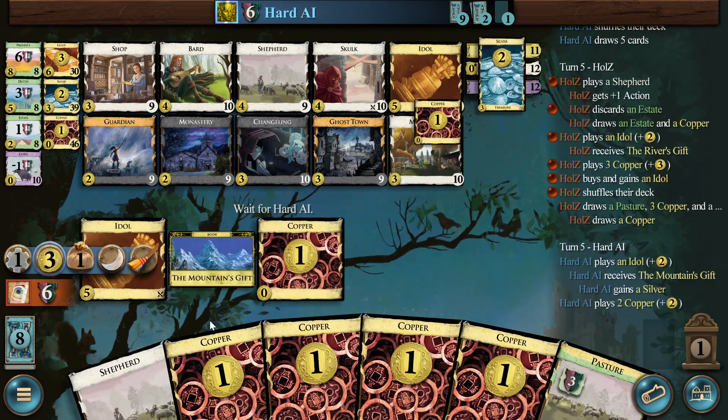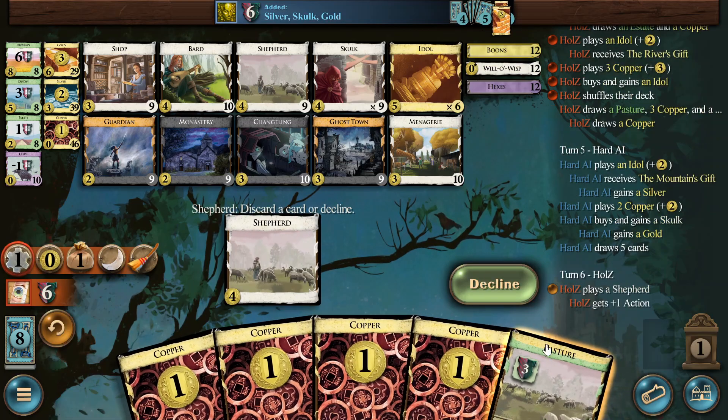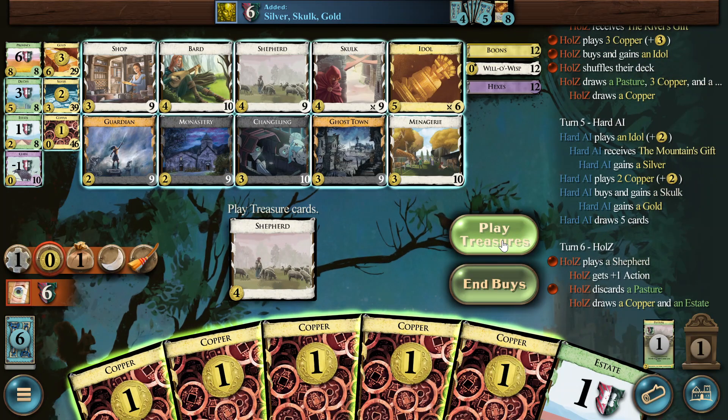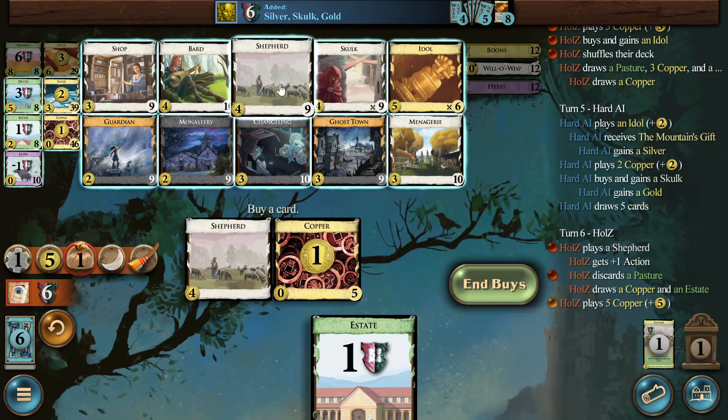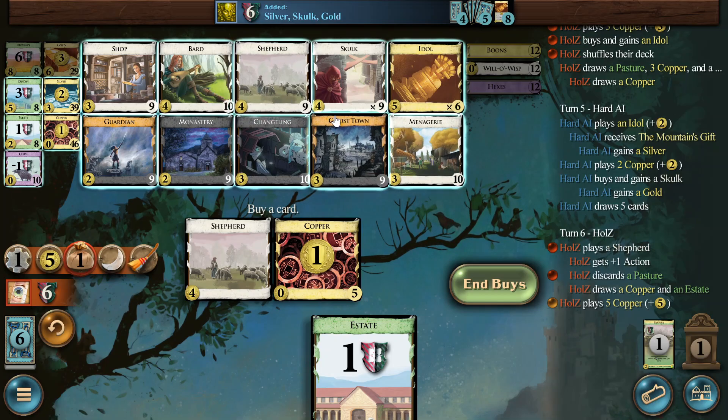Let's do the two Idol strategy we discussed. This is bad — where is our Monastery? It's always hiding at the bottom. This feels sad to take the Skulk here. No. Then it's a second Shepherd maybe. We're not ready yet for Menagerie. But too many Shepherds and Menageries — that doesn't work really.